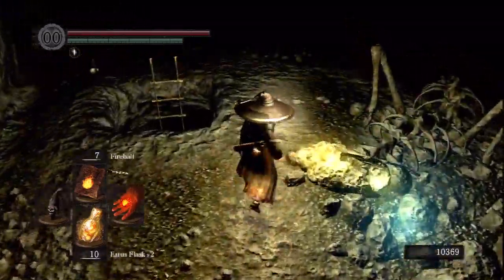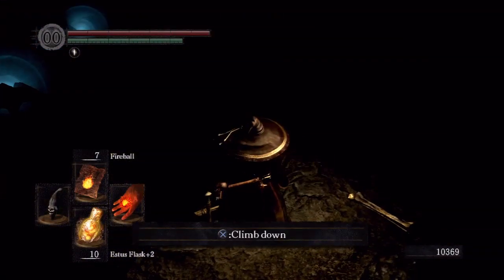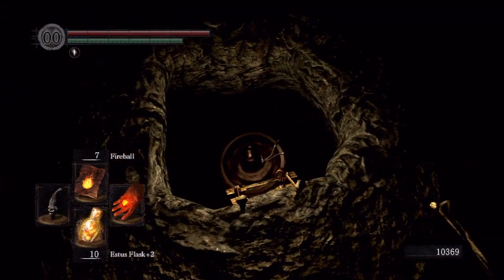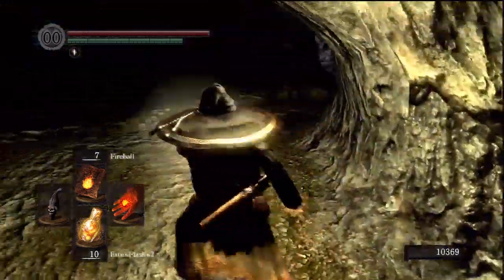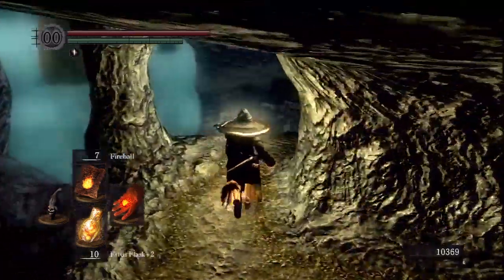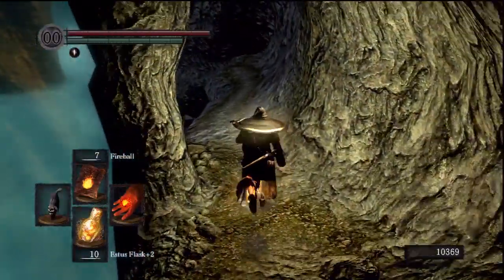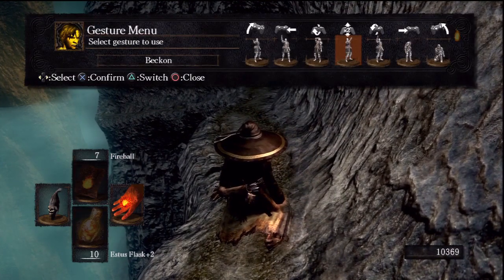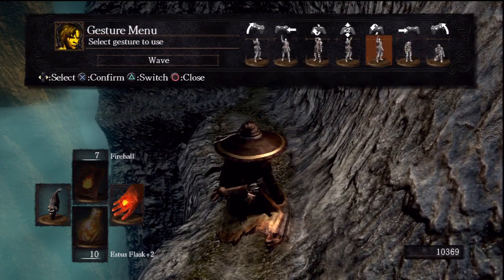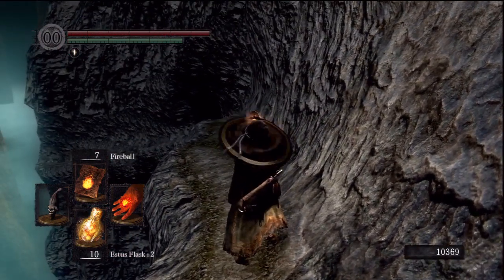Run down here. When you light the skull lantern, there are going to be blue lights around that show you exactly where to go. Finally — this ladder is your beacon of hope. This means you are close. Run down here, you can put that skull lantern away, because this is the area just before Nito. That is the golden fog door all the way at the end. Sigh of relief when I finally got here the first time.